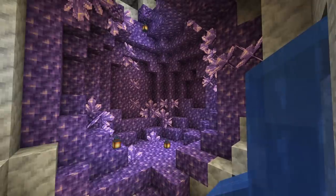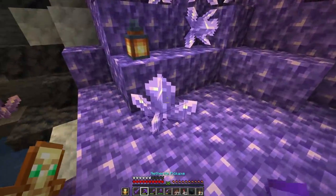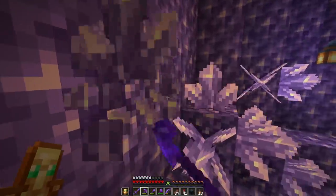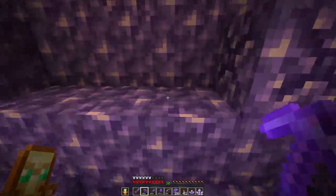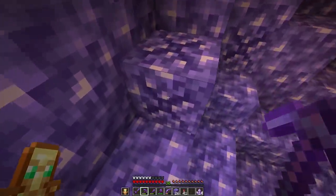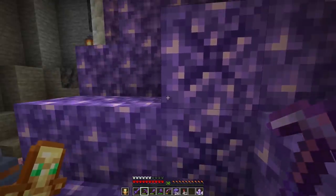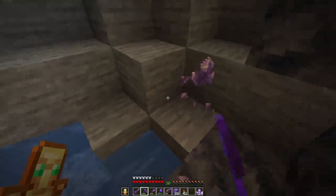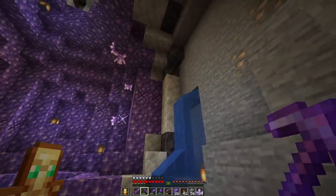Even more copper! These geodes are amazing. I've had my screenshot moment — let's take the crystals with us. I need to figure out where we are in relation to our new mine because I'd love to connect it up. You can silk touch them in different sizes — the large amethyst bud and the amethyst crystal. I'm going to leave the bud so it can grow further. If you're new to 1.17: if you find an amethyst geode, do not break the budding amethyst blocks — the ones with the little X in them. Those are the only things that spawn crystals and you can't get them back even with silk touch.